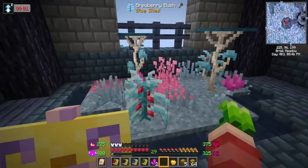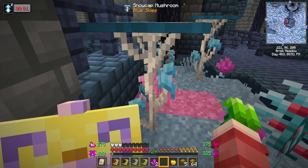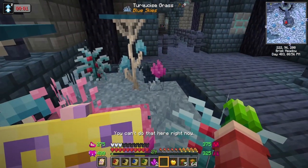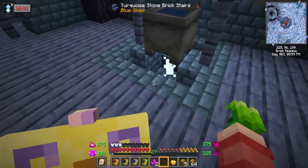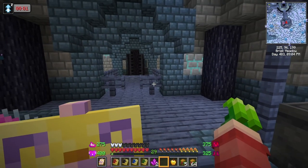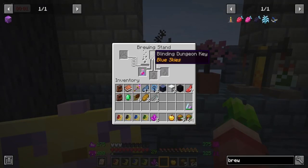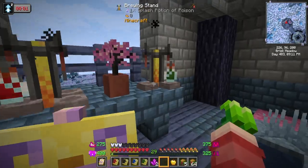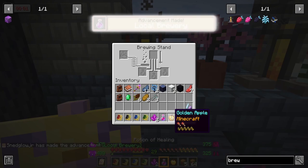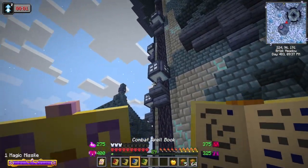That was easy, and there's two brewing stands in here. What is this - snow cap mushroom? I can't break anything, that's probably for the best. What's down there? Star flare! Let's close this - anything in the brewing stand? Another key!